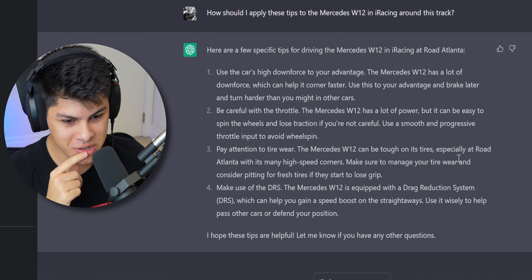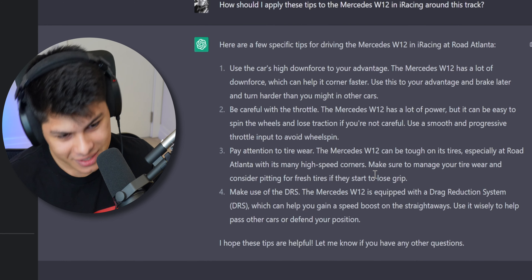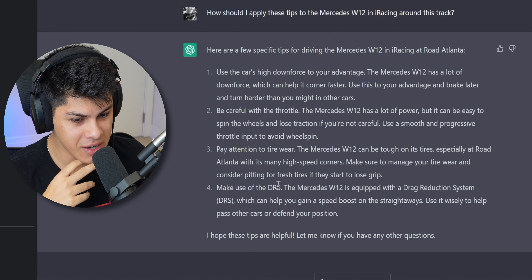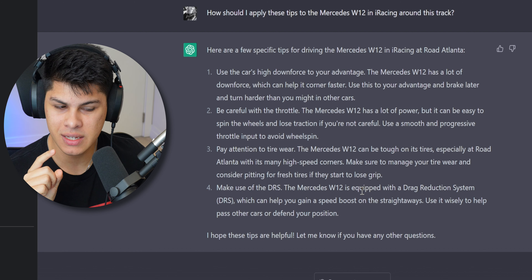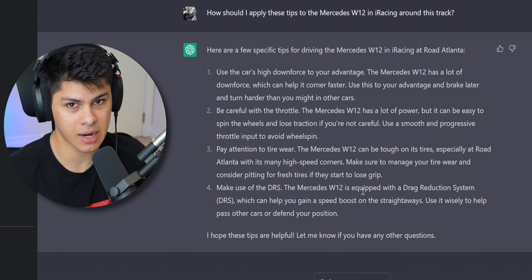The W12 can be tough on its tires especially at Road Atlanta with many high speed corners. A lot of people think it's just the road surface being rough that causes tire wear, but it's also energy levels — high speed corners consume more energy and therefore more tire wear. It even says to manage your tire wear and consider pitting for fresh tires if they start to lose grip. And make use of the DRS, which is a bit weird since Road Atlanta is not an F1 track. Interestingly, it's giving me different answers than when I asked similar questions before — it clearly has a big bank of knowledge to pull from.